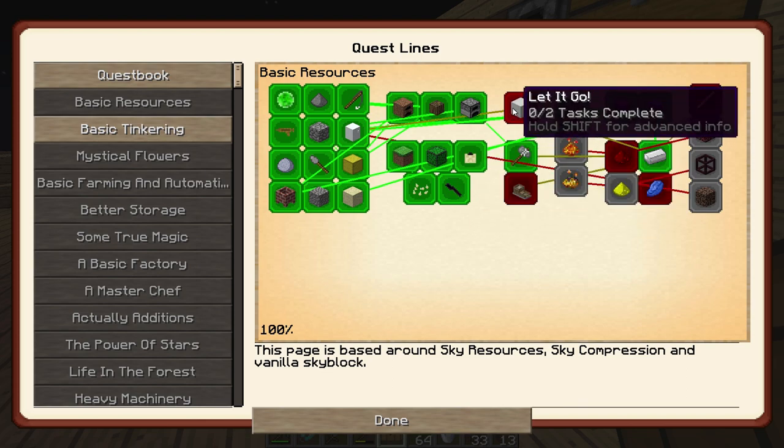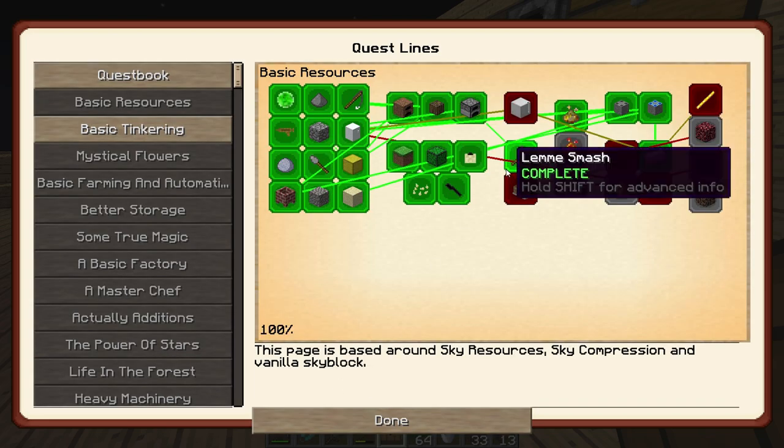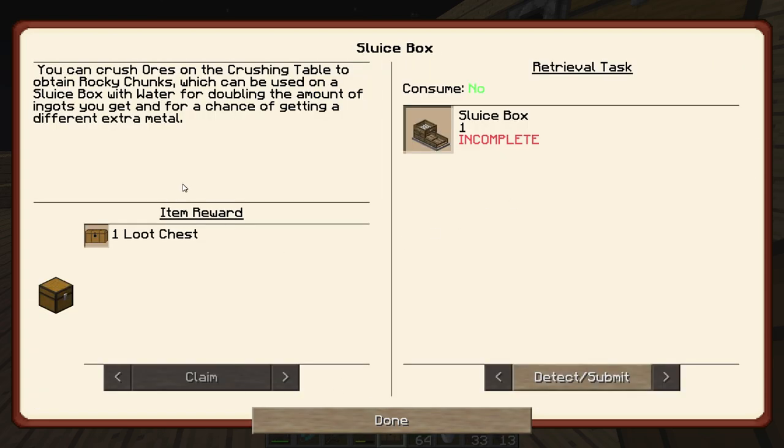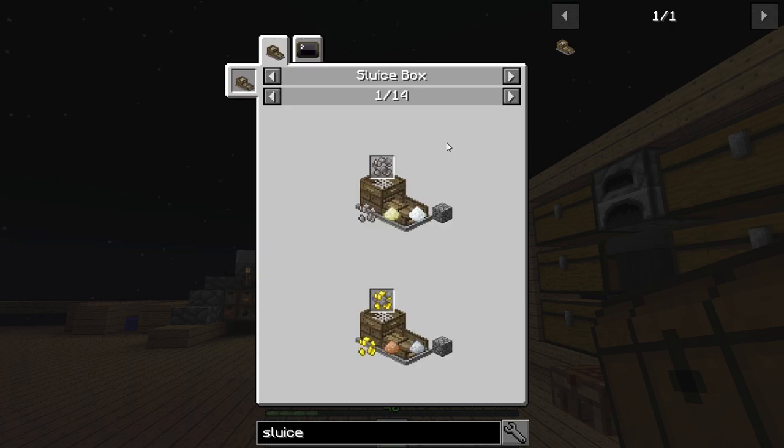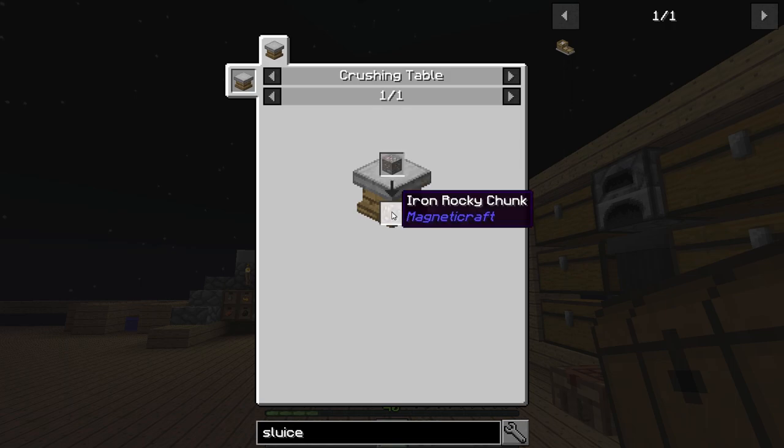The next thing we're going to do: the quest wants us to upgrade our freezer, so we need a frozen iron ingot — that's not too big a deal. It also wants us to get into the sluice box, which sounds cool. You can crush your ores on the crushing table to obtain rocky chunks, which can be used on a sluice box with water for doubling — so apparently we can double the amount of ingots.